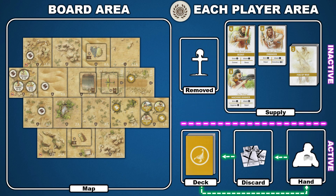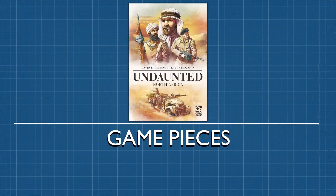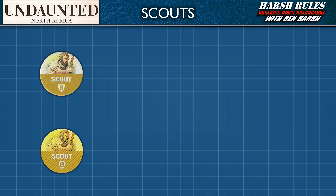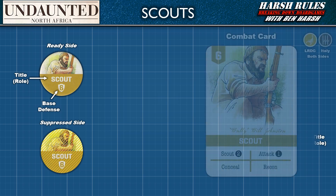Now that we better understand the flow of cards in the player area, let's learn more about the various roles in the game and their game pieces. Combat counters identify soldiers on the game board. Each combat counter is double-sided with a ready side and a suppressed side. Suppression is a combat effect of heavy machine gun fire — while suppressed, a soldier cannot take actions until their counter has been flipped back to its ready side. This can be accomplished by playing one of the soldier's combat cards to remove the suppression. Each counter has the unit's title in the center, a shield indicating the unit's base defense for combat below that, and some counters have a squad designation organizing multiple counters of the same type as A, B, or C. Each combat counter is linked to combat cards in the play area — for example, a scout combat counter is linked to four scout combat cards, each representing a portion of its health.